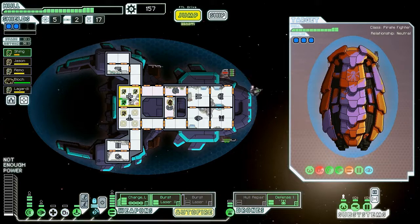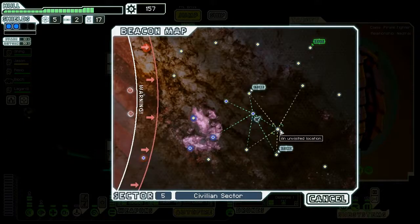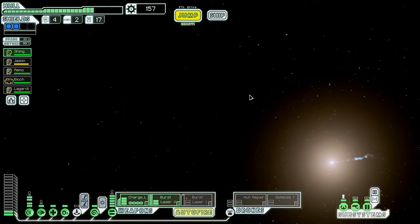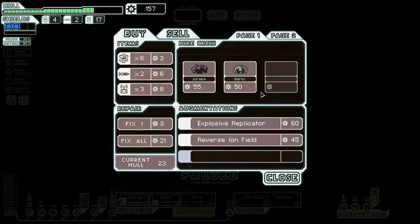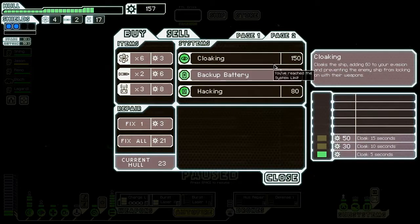Let's go ahead and jump on. I'll go for the weapons first, and we can just mind control — let's see if we can get the Mantis. We did get a Mantis — excellent. They had a pretty decent boarding defense crew, so mind control is always nice. And here we are — we should be able to kill them off pretty quickly. Got fuel and scrap — nice, so we can buy more fuel at the store and will have extra scrap to do it.